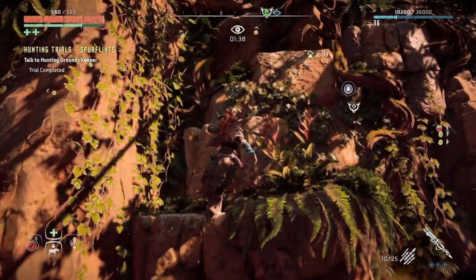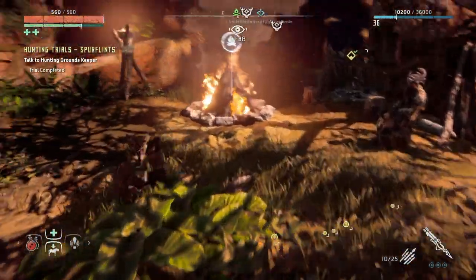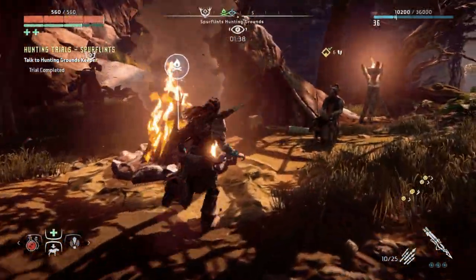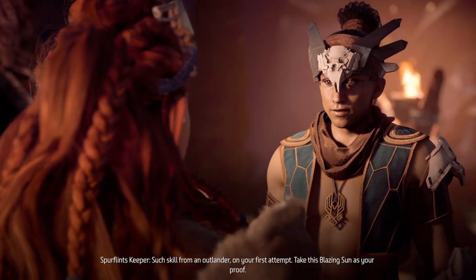Thank you Munson for recommending this amazing weapon to me — it's freaking awesome, it just melts through enemies. Obviously it's better if you ice them up or frost them. 'Such skill from an outlander on your first attempt — yes!'